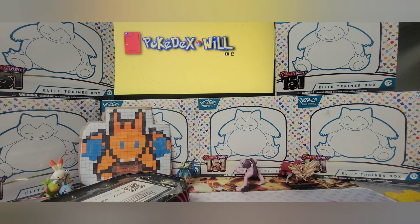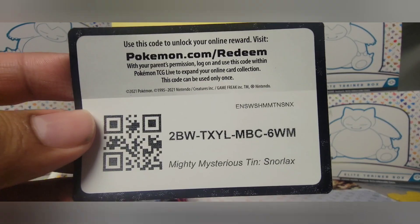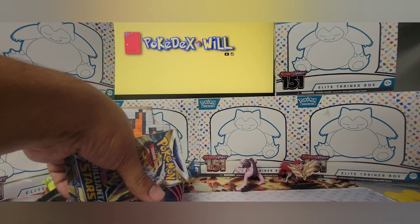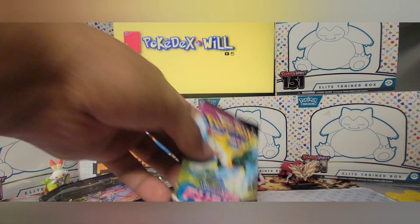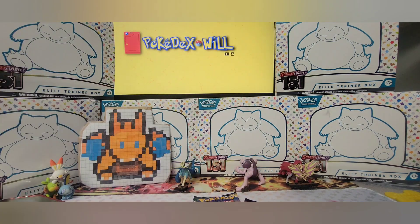So if parents you're interested, I would definitely go that route and check those out. Here is your code for the tin. We have a Brilliant Stars, maybe the same three packs — let's see if we get lucky — Fusion Strike, and yes we do, an Evolving Skies.